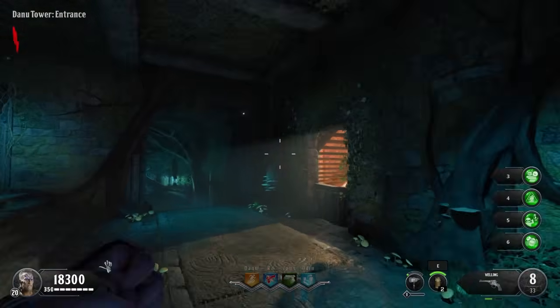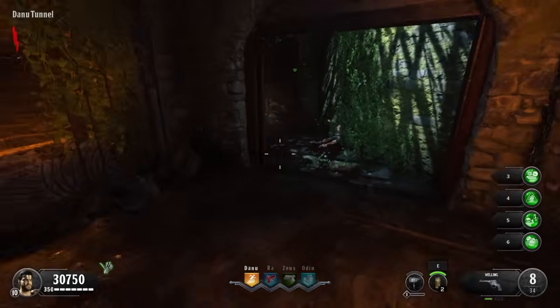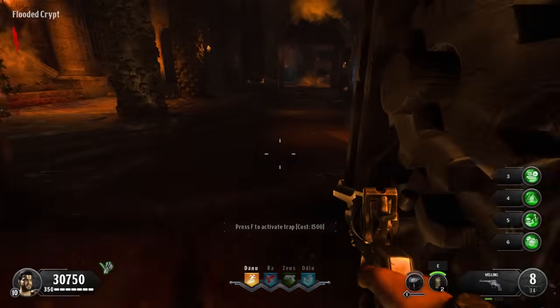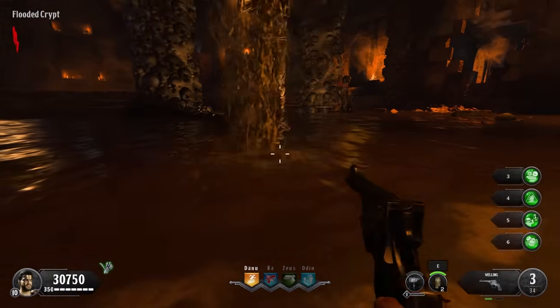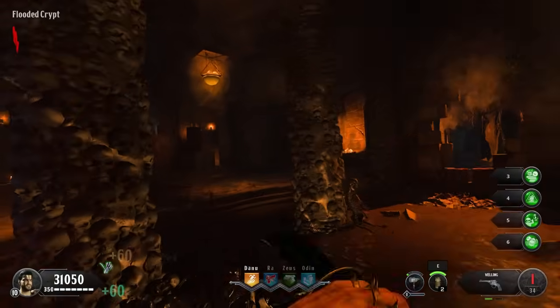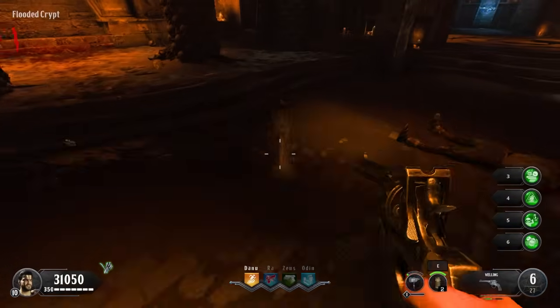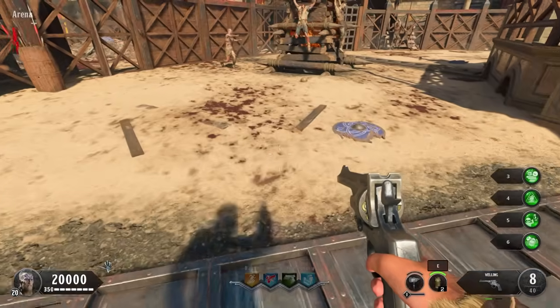Danu, the goddess of nature and fertility — makes sense now. Underneath the Danu Tower, we can access a flooded crypt. Laying down in it and absorbing it all in allows us to be near full wetness — from water that is probably composed of dirt, blood, human waste, and worst of all, ancient Greeks. That's it for IX though. At least Voyage gave us ocean water.